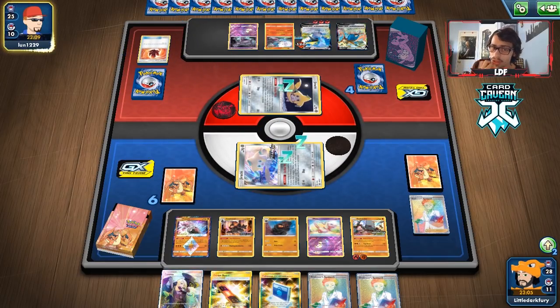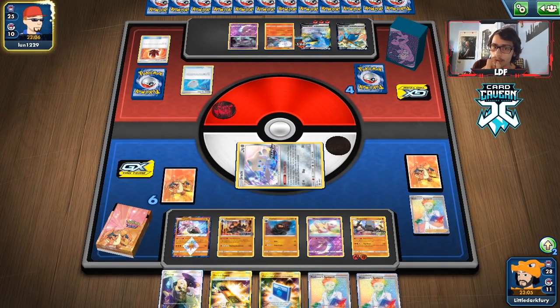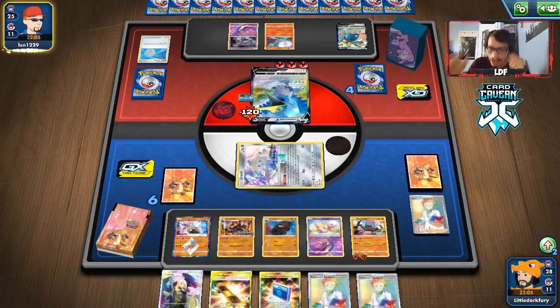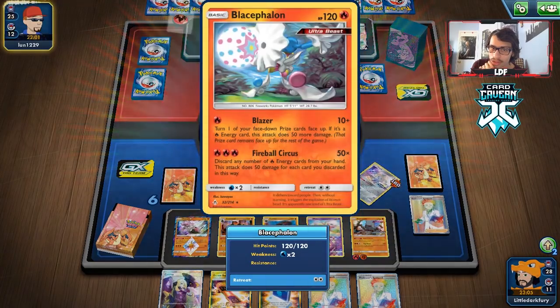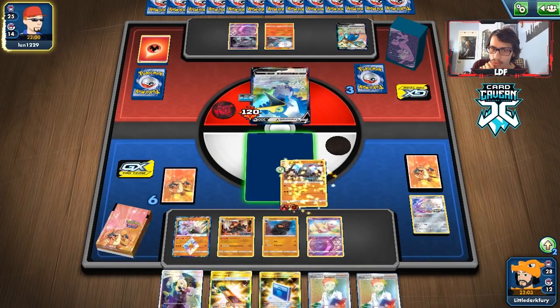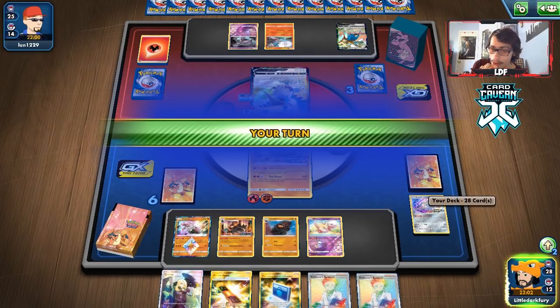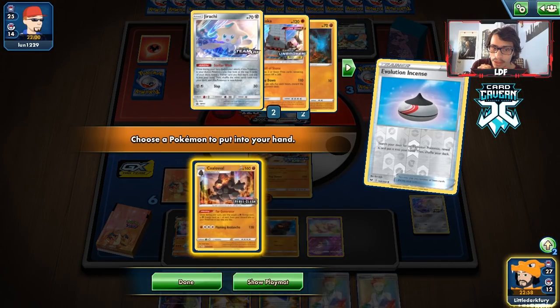They have a Scoop Up Net. I don't know why they went with Cramorant - they should have just won with Blacephalon. Now we're going to get two prizes, which I'm cool with. We draw and get another Colossal into play. We use Cynthia.